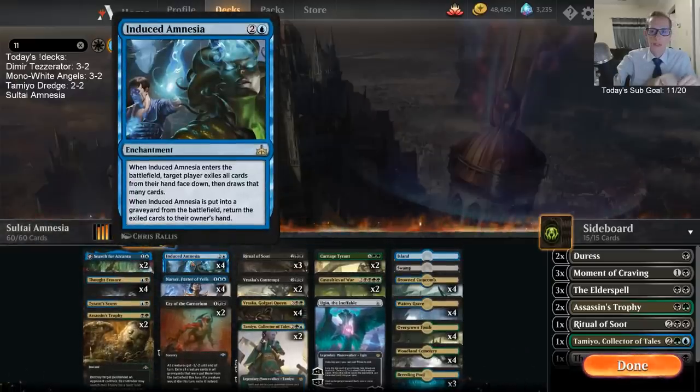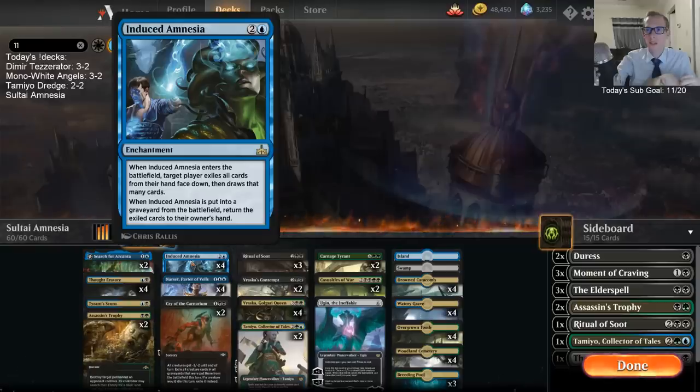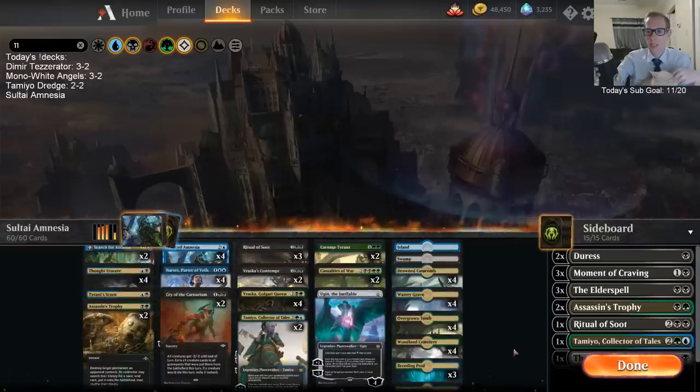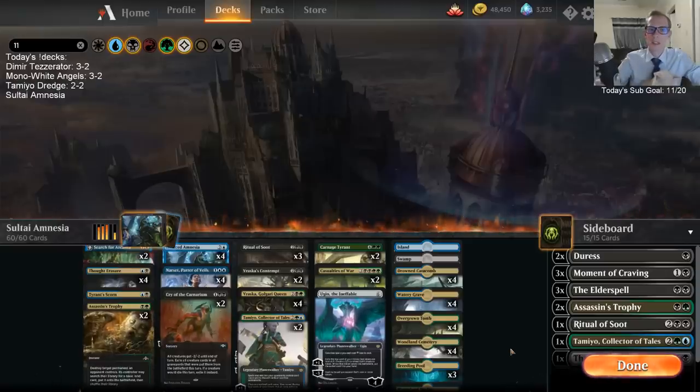If you have four or five cards in hand when you cast Amnesia you can get a lot of cards. Because of that, we have two Reliquary Towers in the deck so we have no maximum hand size — we can just have a hand full of cards. That's what we have here.